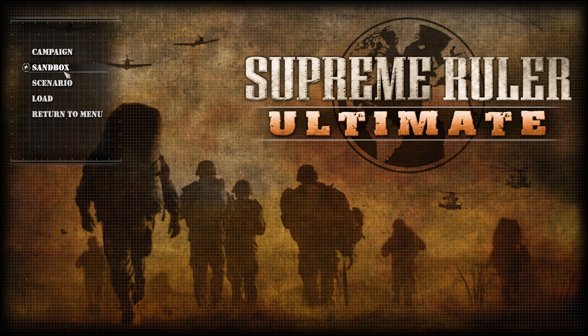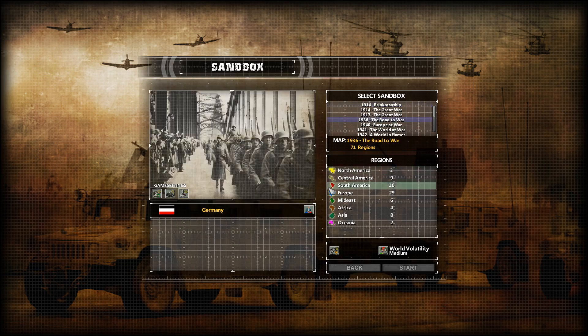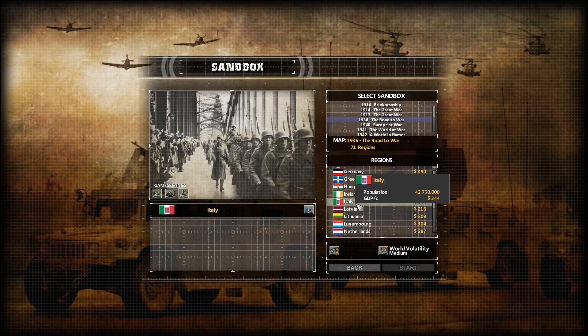There are campaigns and scenarios. We're going to take the Road to War 1936 scenario. This is the sandbox or scenario screen — it's pretty much the same. There are settings for scenario, military, and game settings, and you can select which scenario to pick along with some information about it. There are regions, which are basically the countries. We're going to pick Italy because it's usually a good starting position in a game like this.